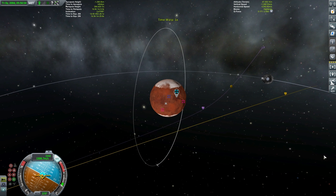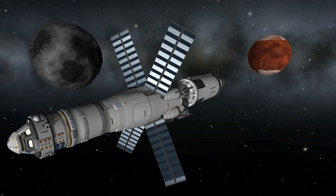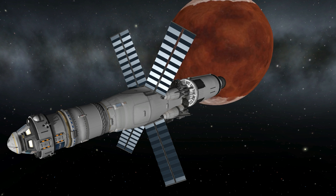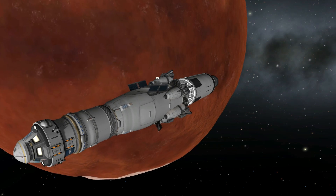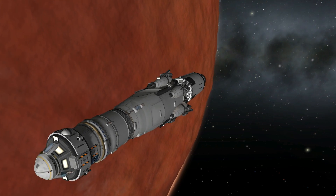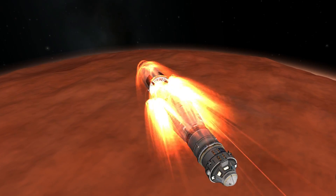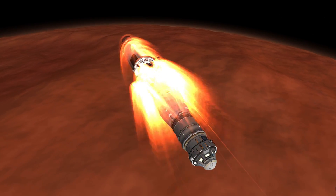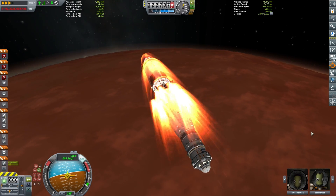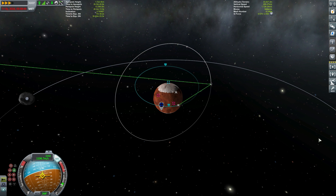Just a small radial-in burn to bring us down into Duna's atmosphere so that we can aerobrake, and at the same time we're going to be doing an Ike flyby. Now because Duna's atmosphere is so very thin and so very low, we are going to be passing very low in altitude through Duna's atmosphere — around 13 kilometers from the surface. We do have plenty of fuel in this stage, so we are going to use our engines to give us a bit of assistance as we pass through the atmosphere, and then we'll switch on those engines just to reduce our velocity further so that we fall into a Duna orbit.